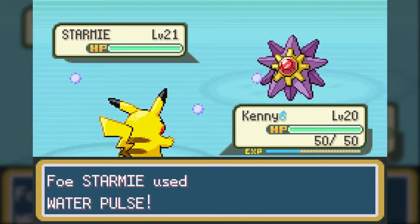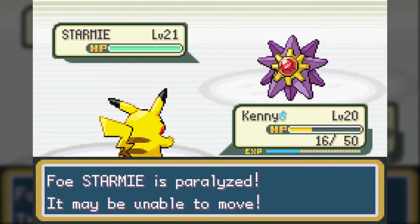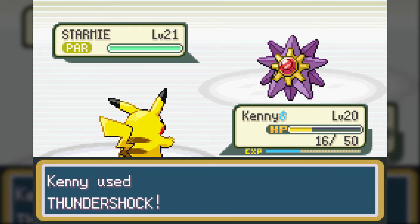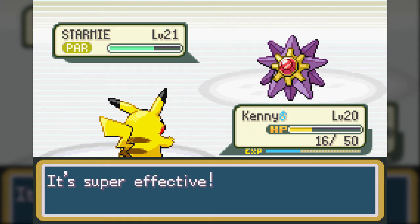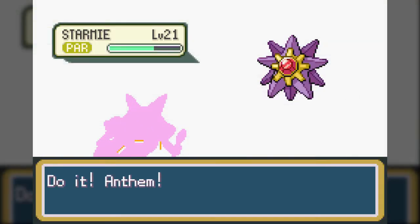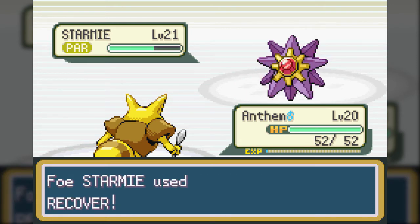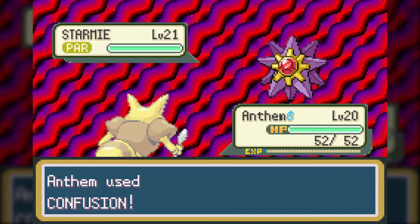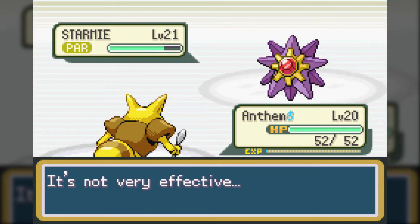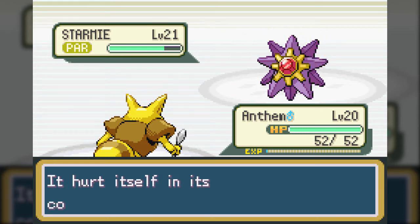The Starmie here is the reason I grind. It has Rapid Spin, Swift, Recover, and Water Pulse. Water Pulse is an extraordinarily powerful Water-type move for this point in the game that can also inflict confusion. Recover recovers its HP. Swift is a 100% accuracy move that's relatively low on power but can still hurt. My goal here is to disable either Water Pulse or Recover because both of those are extraordinarily annoying - Recover preferably, because while I can deal with the damage, having to do it over and over again is just annoying.